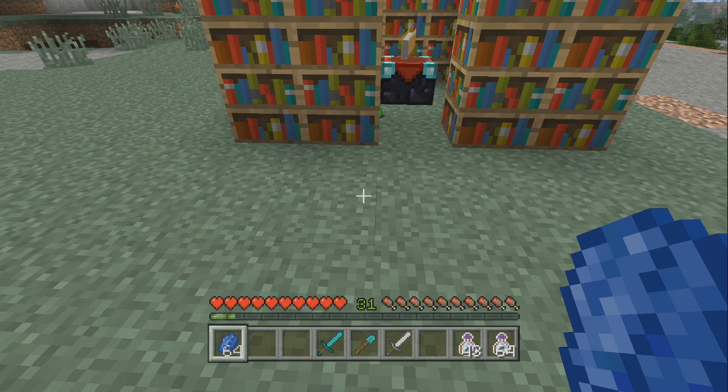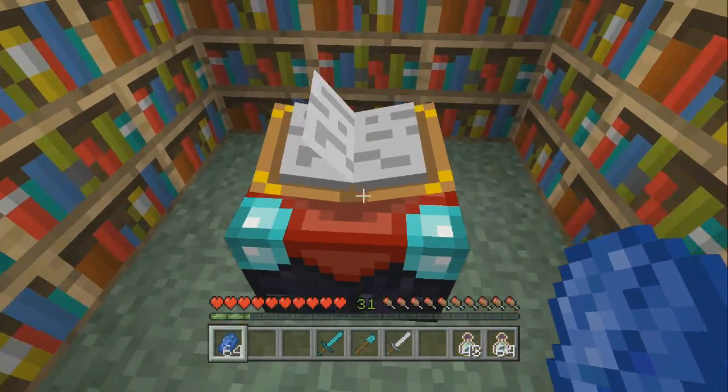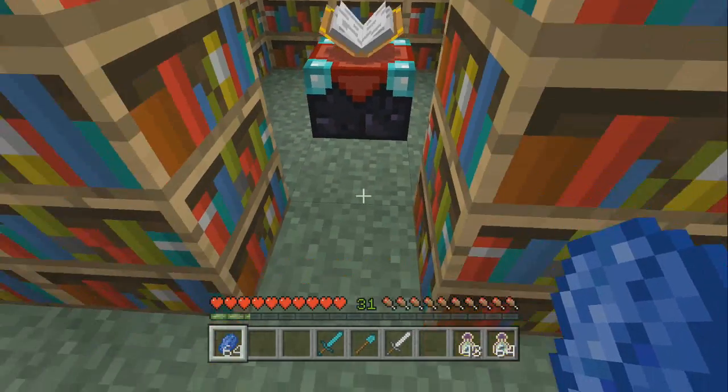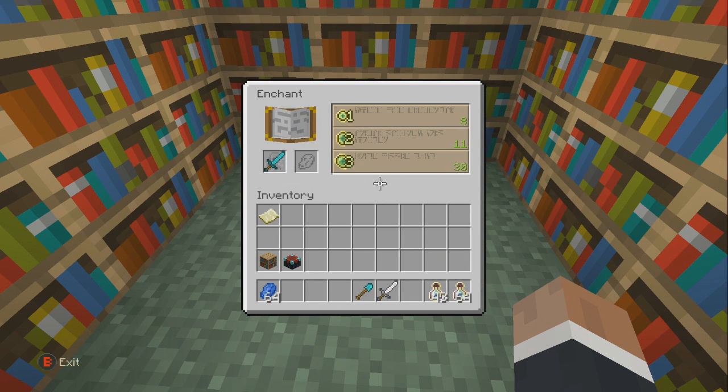Whatever you want to call it — Lapis Lazuli — let me know in the comments if I'm saying that right. If you're familiar with the old EXP system, all it did was take your level. So let's enchant this diamond sword. I'll put my diamond sword right here. As you can see: three enchantment levels, two enchantment levels, one enchantment level — and they also require Lapis Lazuli. Let me grab some and put three in so we can enchant to level 30.